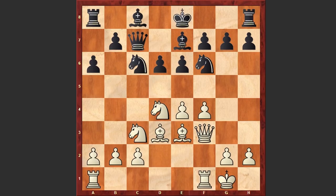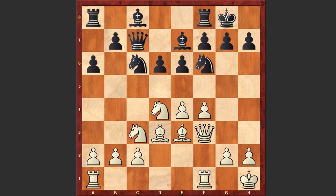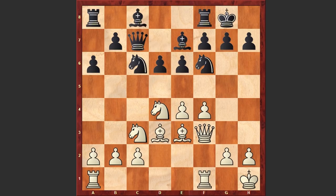After Be7 we see castling by both sides, and then Kh1 — white is making a prophylactic move, moving the king away from this dangerous diagonal and preparing an attack on the kingside. After Re1 the second rook is also coming, and after b5, white plays a3, acting against the nasty b4 threat. The rook comes to b8 to support the b-pawn.